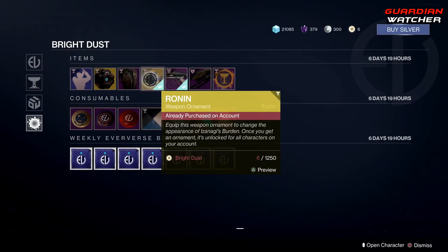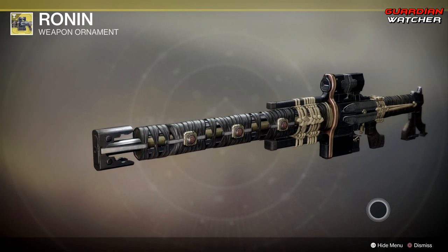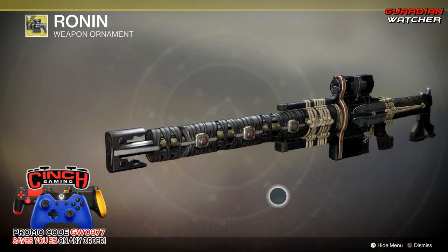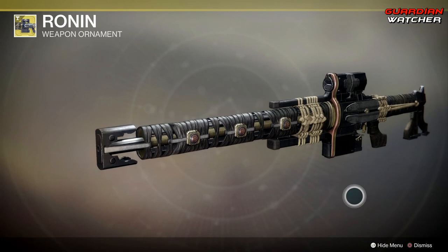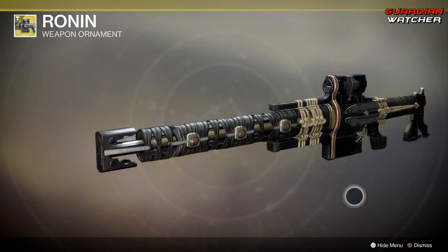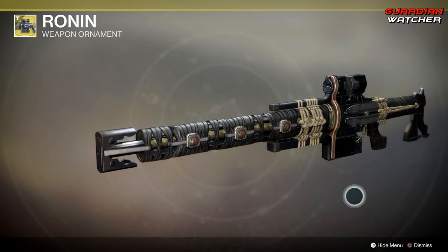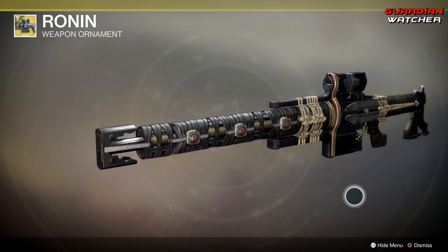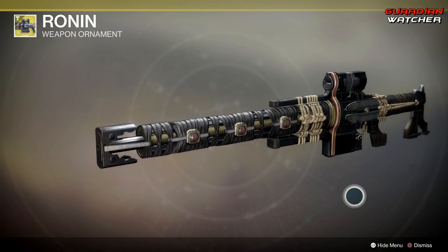Then we have the Ronin, which is the ornament for Izanagi's Burden. This thing looks amazing — I love it, I have it on mine. If you guys do not have Izanagi's Burden, go ahead and grab it because it will most likely be the highest damage weapon for raids, especially for boss damage come Shadowkeep. At least as of right now it is, so definitely grab the Ronin ornament as well as get your hands on Izanagi's Burden.